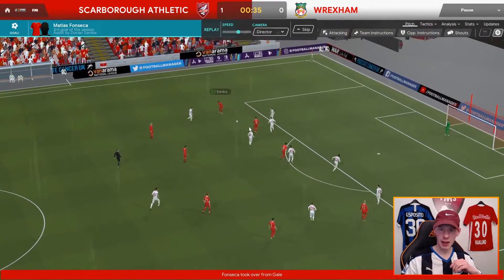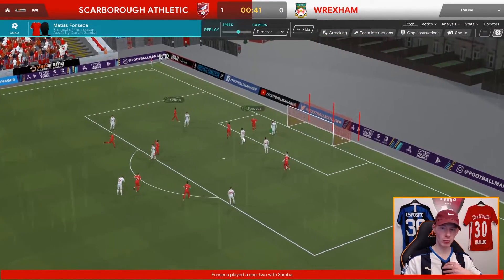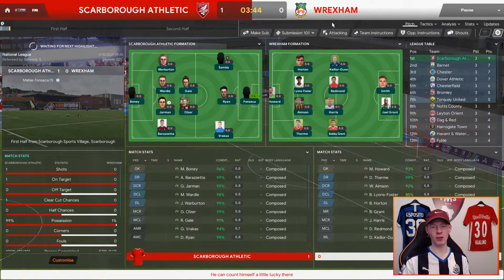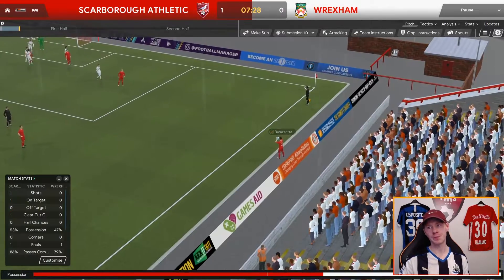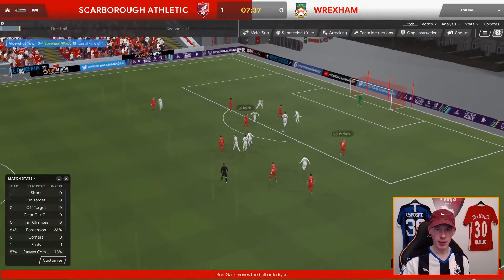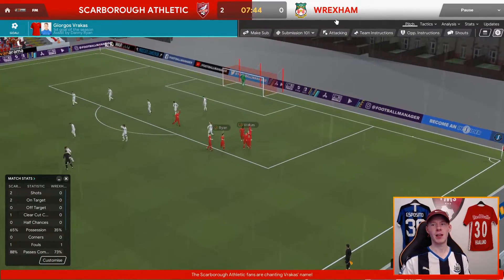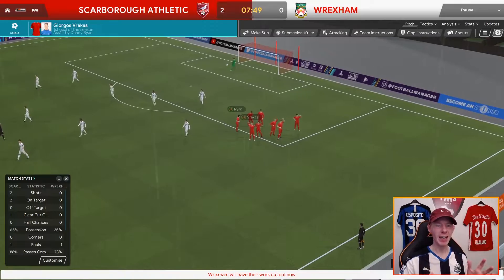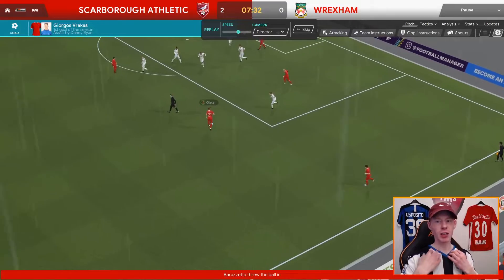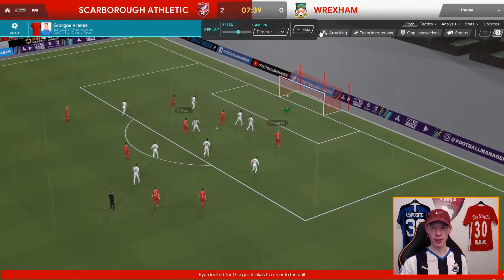If you watch that replay — gear with the ball to Fonseca, pass to Samba who threads it through to Fonseca. You can see the shadow striker is creating havoc, which means there's only one defender picking up Fonseca. Good start! And then we got a long throw — played out to all, there's the deep-lying playmaker, Gale to Ryan to Vrakas who scores. 2-0. This may be a bit of a fake impression of the tactic — I can't imagine it's always this good.